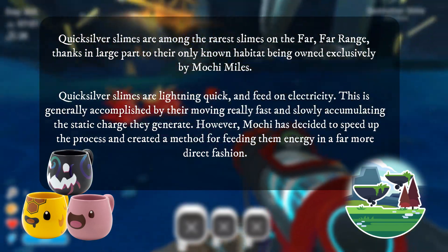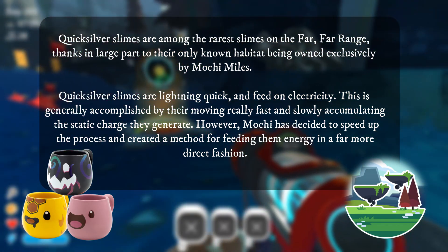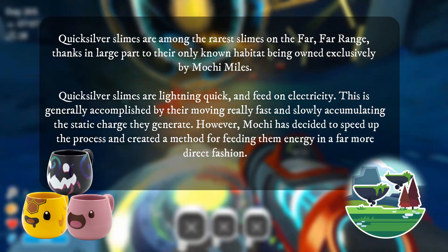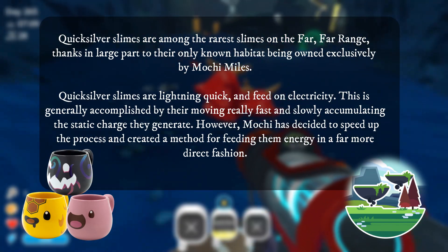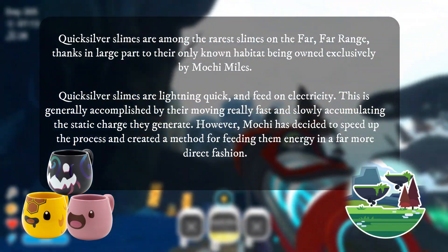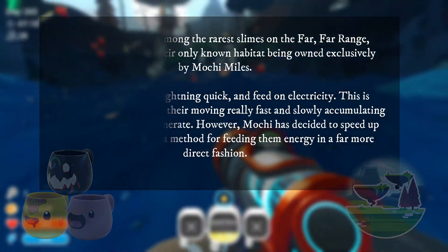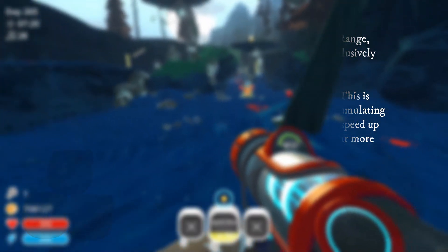Quicksilver Slimes are lightning quick and feed on electricity. This is generally accomplished by their moving really fast and slowly accumulating the static charge they generate. However, Mochi has decided to speed up their process and create a method for feeding them energy in a far more direct fashion.